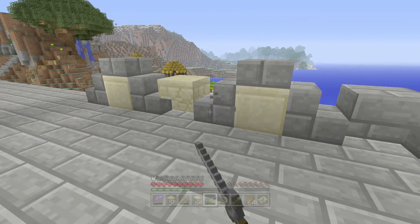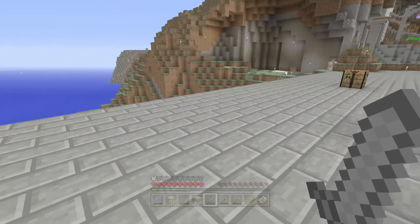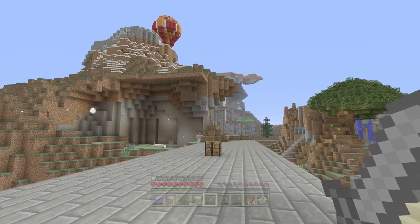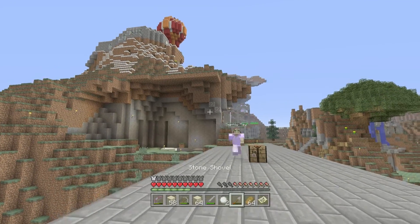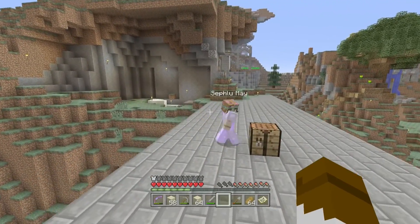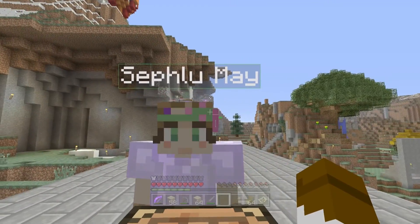We're gonna have to copy this wall design. Which one did we go with - did we go with the sandstone stairs? Christmas is over Seth Lou, hold on hold on, I know what to do. Ha, right in your face Seth Lou! I got that snowball all over your face. That's it, you're all nice and cold now.